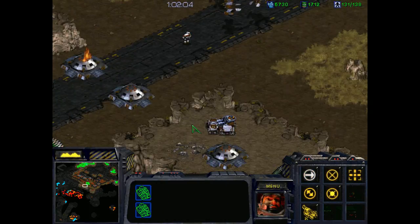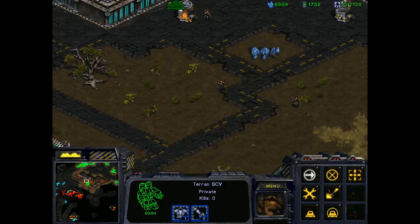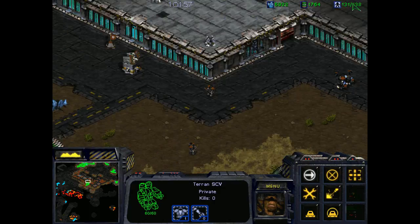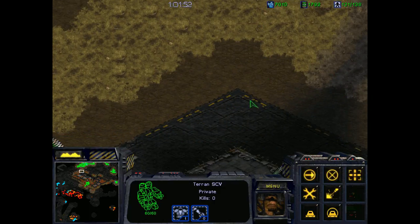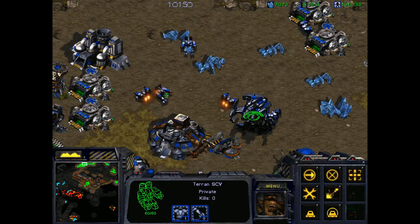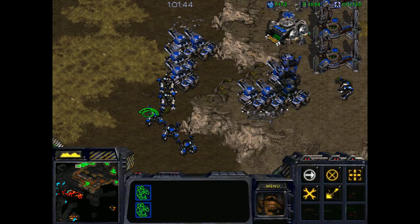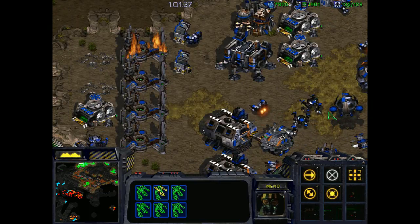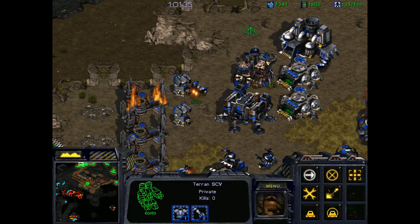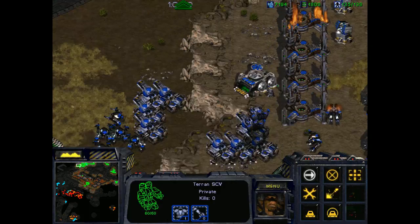Let's get our tanks set up over here. SCV, come on down here and repair this area. Where else do we really need turrets? Probably all up in this direction — this is where a lot of the enemy seems to be coming and attacking me. We want to pull some of these SCVs down here to make turrets, and maybe even bunkers. I'm tentative to leave my base — let's get Caduceus Reactor even though we don't really need it.